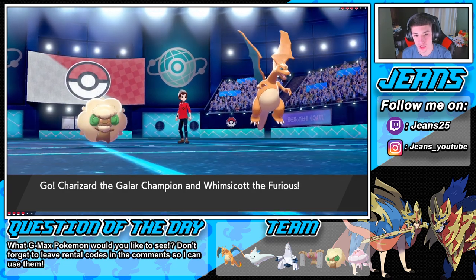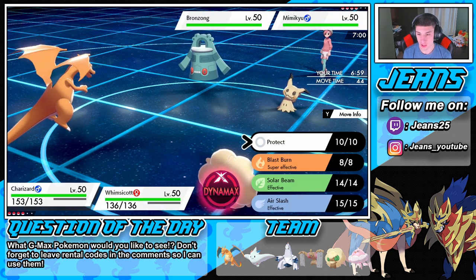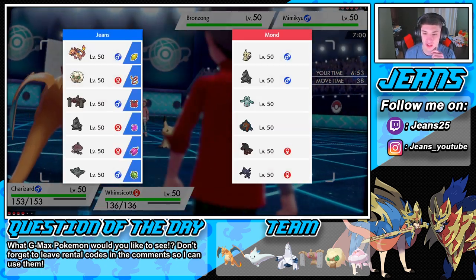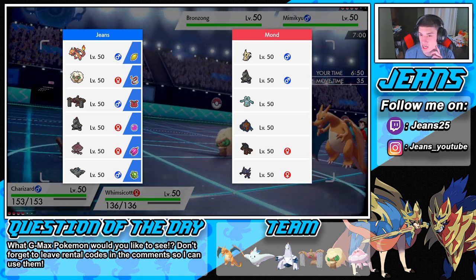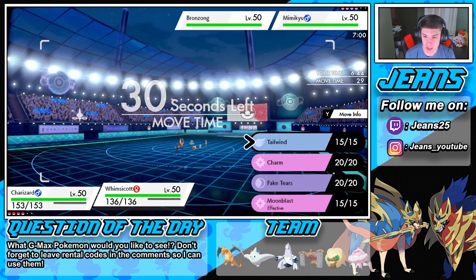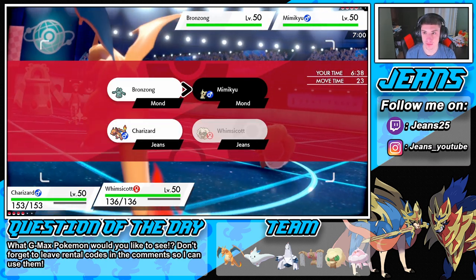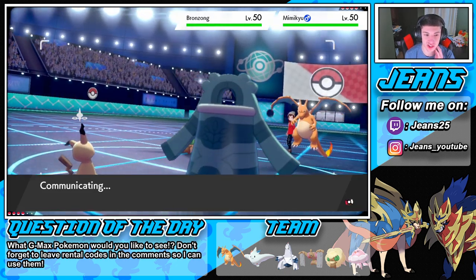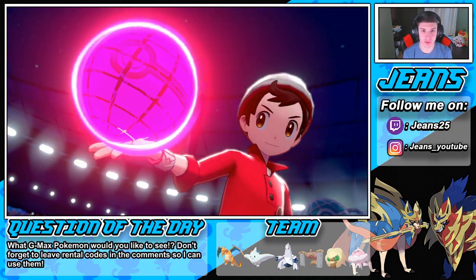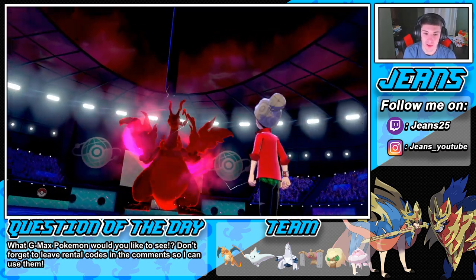He's going to go Bronzong into Mimikyu — they're both Trick Room Pokemon. I am going to Dynamax turn one and go G-Max Wildfire. Let me look at his team. He could be swapping. We're still going to D-Max and go into G-Max Wildfire. I am going to Charm the Mimikyu to drop his physical attack. I think he's going to set up Trick Room, so we put G-Max Wildfire out on the field and get those trap flames going. I love the design of G-Max Charizard.